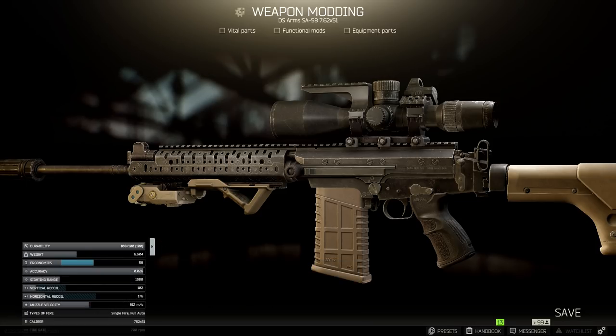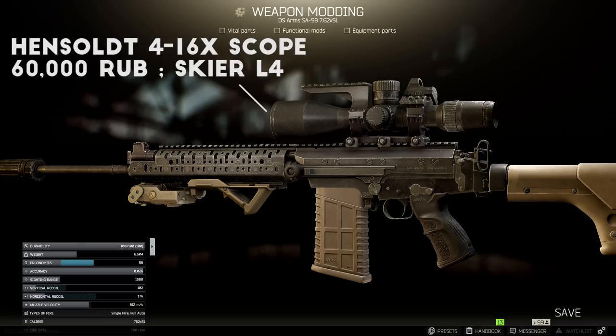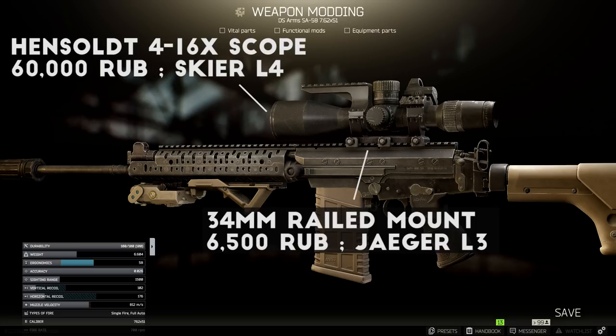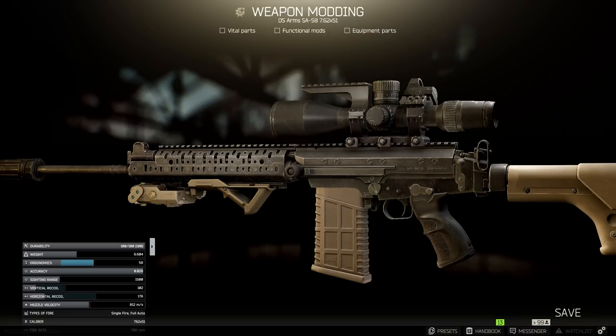Next up, I replaced the dust cover with the extreme duty railed dust cover from Mechanic Level 3 so I can add a scope. For the scope itself, I went with the Henzolt 4-16x scope, sold for about 60,000 rubles by Skier Level 4, mounted on the Nightforce 34mm railed mount with a delta point reflex sight as a backup. This is one of the only full size sniper scopes I use frequently — the base 4x zoom is usually enough, but the 16x can come in handy for really long shots. You could also use an NPR-45 mount to stick a canted sight up on the handguard, but I like the sight further back towards my character's eyes for a better field of view.